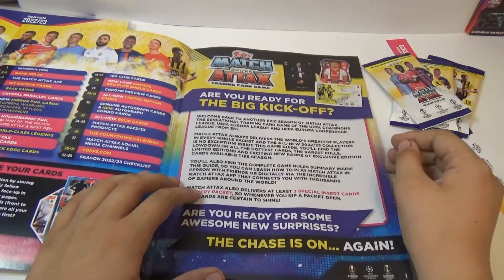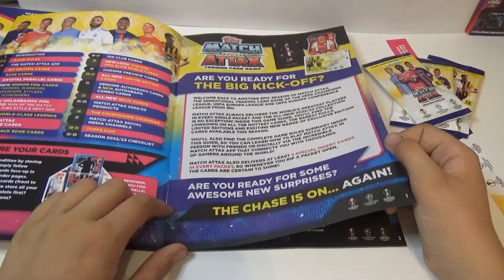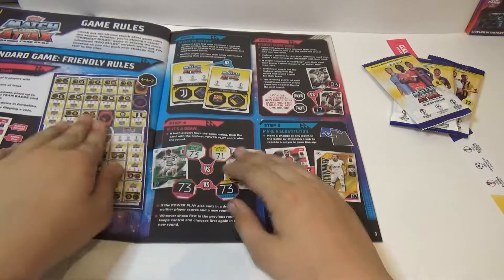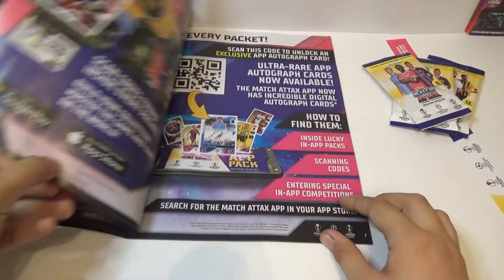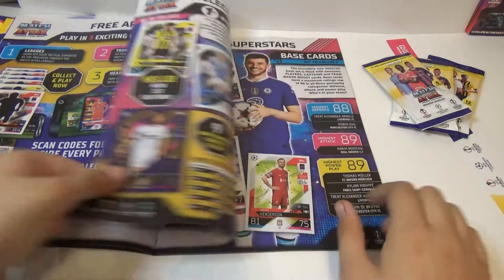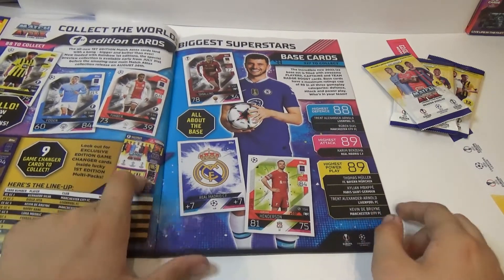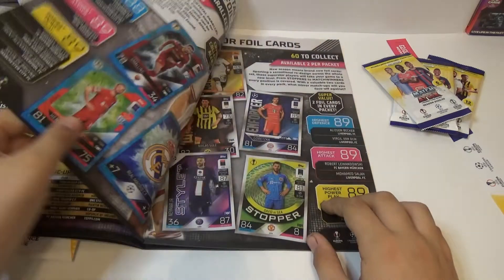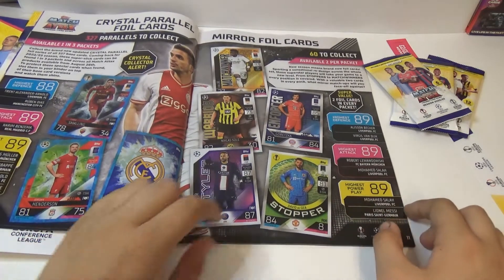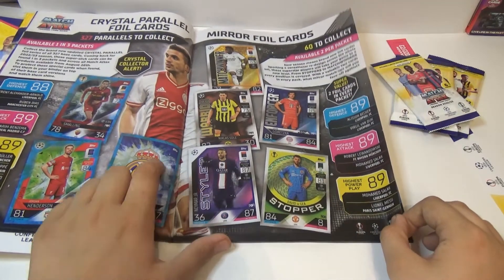Are you ready for the big kick off? Are you sure you're ready for some amazing new specials? The Chase is on. That's the game rules. First edition — we've already done a more pack on here. They're better than the last season really. Let's see what the parallels are — Mirror Foils, 60 to collect, one able per pack.